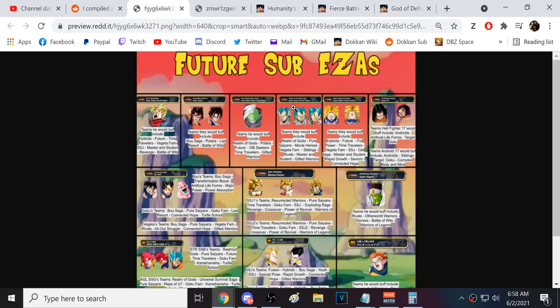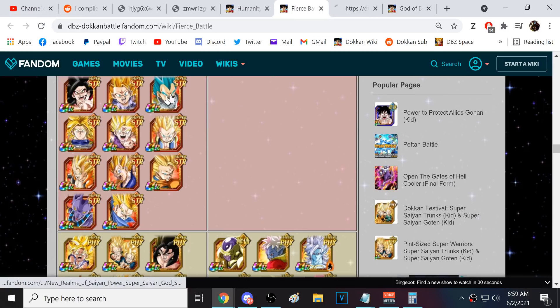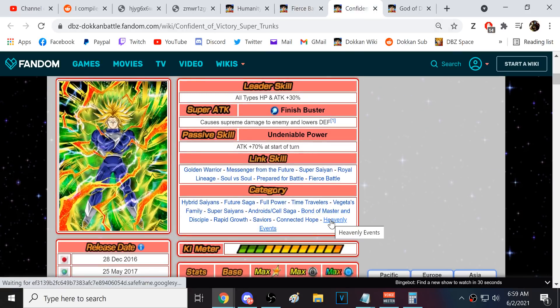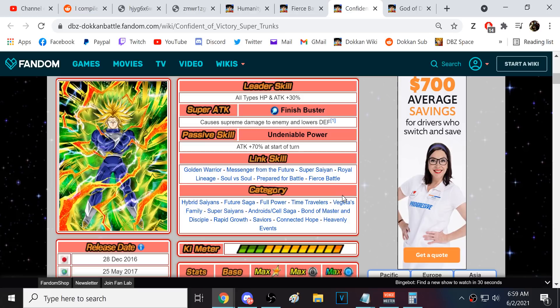Hopefully they do really good things with those three — maybe make STR Blue Vegeta all damage, and AGL Blue Vegeta damage and defense, just to differentiate them. Three sub EZAs on characters that have been out forever. Now the two Super Trunkses are actually mega important. They're on a lot of teams that need help, and specifically they have the Heavenly Events category, which needs help badly.